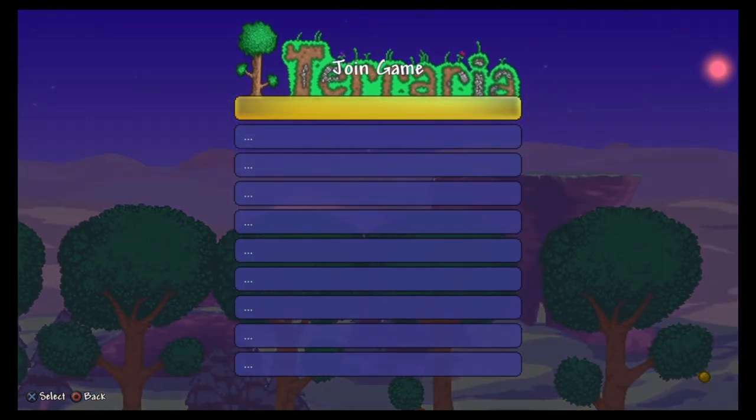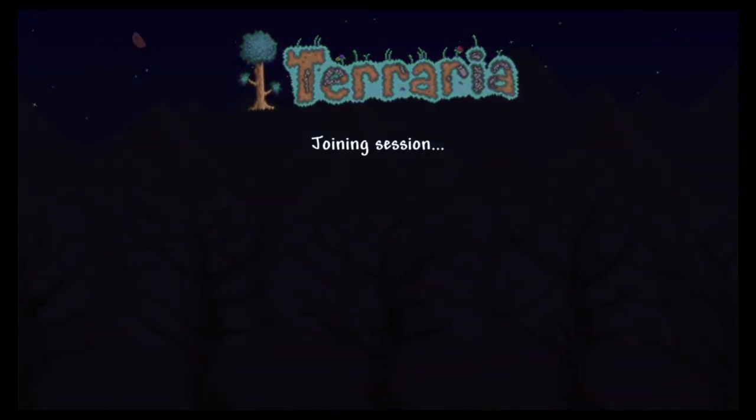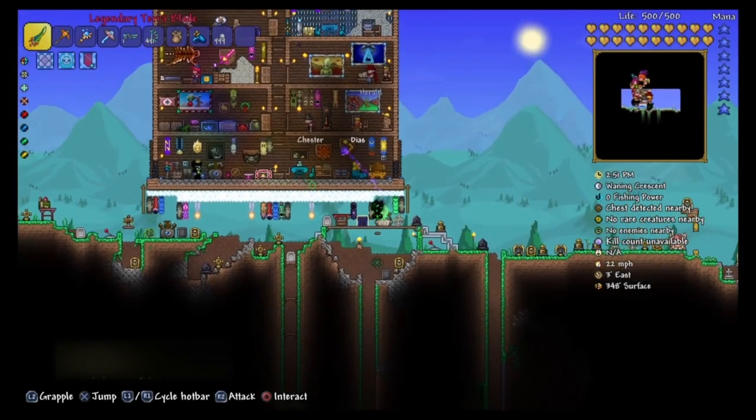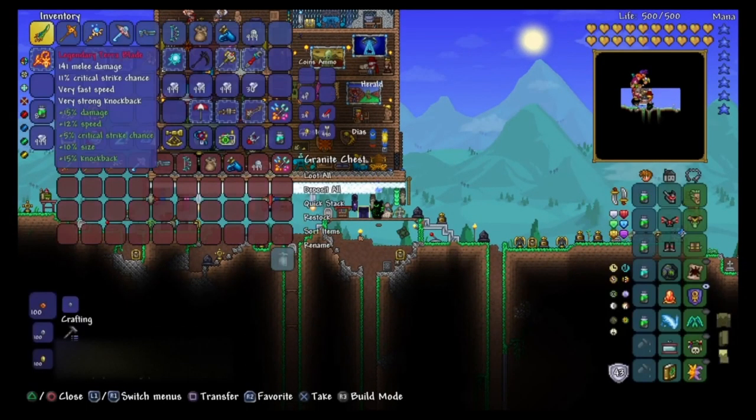Finally, all you need to do is load into your friend's world. Once you load in, you should have all the items in the chest and your inventory.